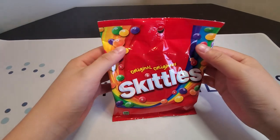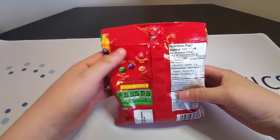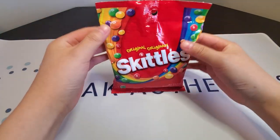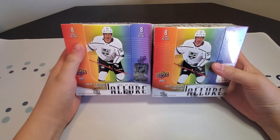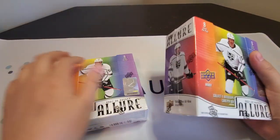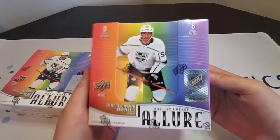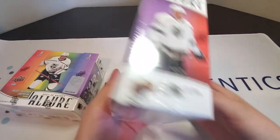Hello everyone, welcome back to another video. Today I'm going to be opening some Skittles — just kidding. We got 2021-22 Allure, two boxes here. Eight cards per pack, eight packs per box, and you get at least one autograph. People actually call these Skittles because, well, just look at the box — it really does look like Skittles.